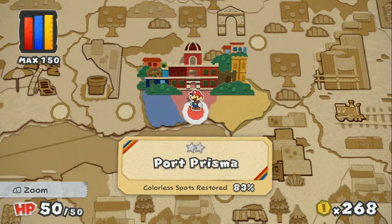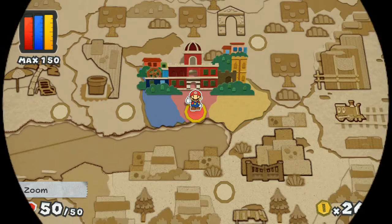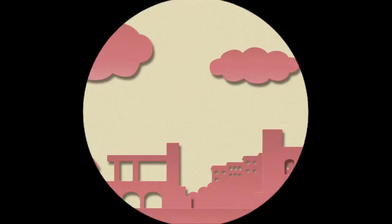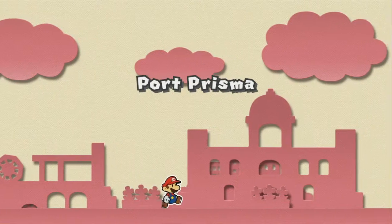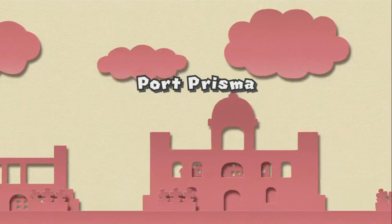Hi guys, this is KidLink77 and welcome back to Let's Play Paper Mario Color Splash. In the last episode, we were able to send Peach into some place of safety, and we moved the toilet paper door. As you can see, we have 83% of colorless spots restored in Port Prisma. And in this episode, we are going to see what's behind that toilet paper door. Look at Port Prisma — awesome. The game is amazing, I love it so much.